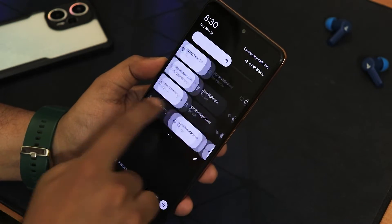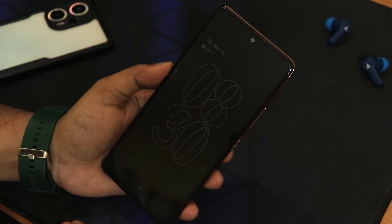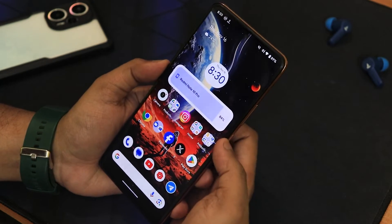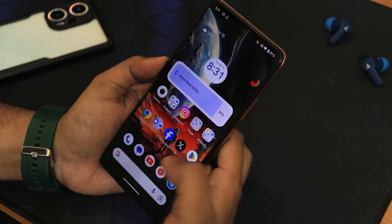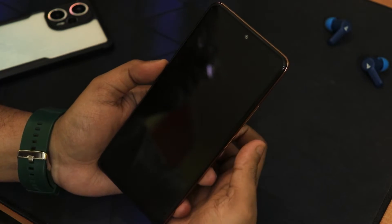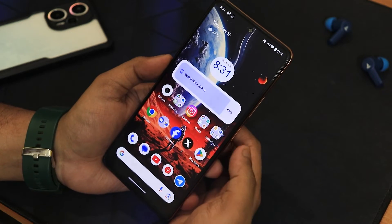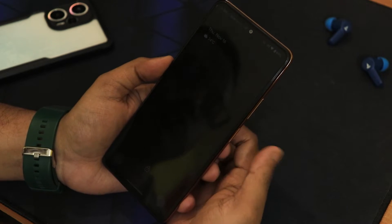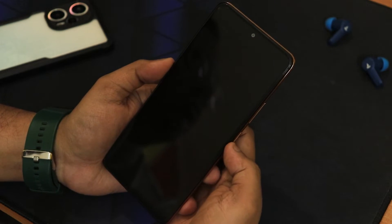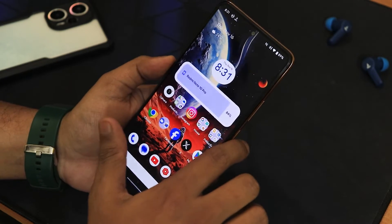With always-on display on, this is how it looks with the particular clock. Tapping the fingerprint scanner unlocks instantly — it's very fast. The animations are very smooth, just like a pixel device — buttery smooth. Even from the lock screen the unlock animation looks beautiful. There's no face unlock available but overall animations everywhere in this device are just awesome.